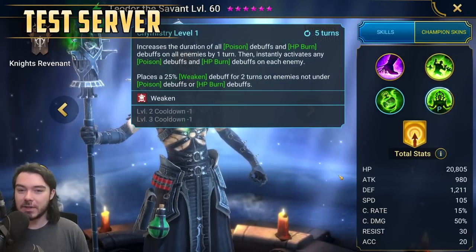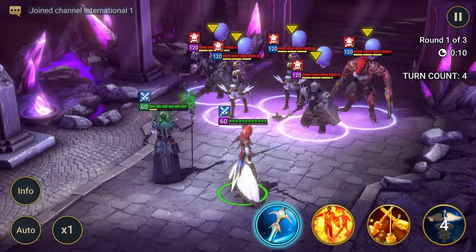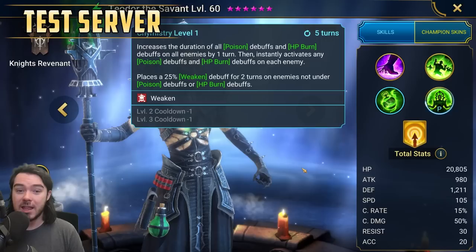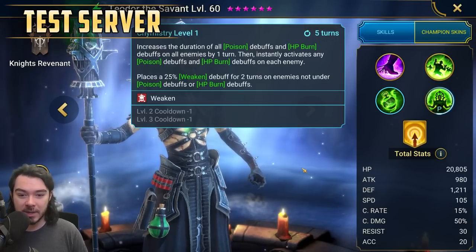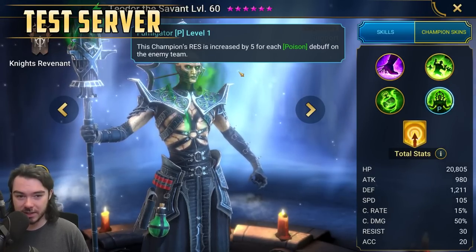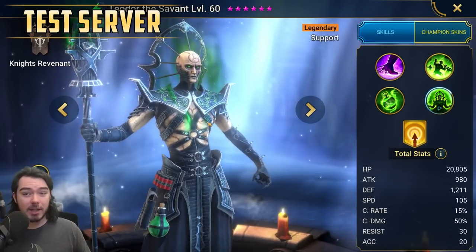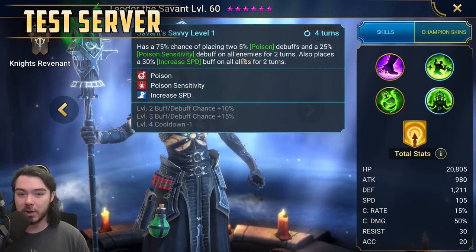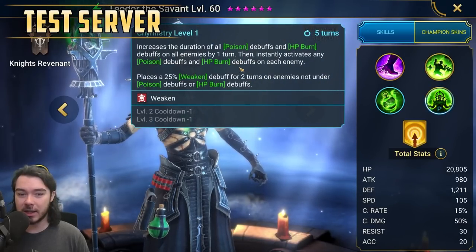His A3, Chemistry, five turn books to a three turn cooldown. Increases the duration of all Poison and HP Burn debuffs on all enemies by one turn, then instantly activates any Poison and HP Burn debuffs on each enemy, and places a Weaken debuff for two turns on enemies not under Poison or HP Burn debuffs. His passive, Fumigator, increases his resistance by 5 for every Poison debuff on the enemy team. He also has a 50 accuracy in all battles aura and solid base stats across the board.